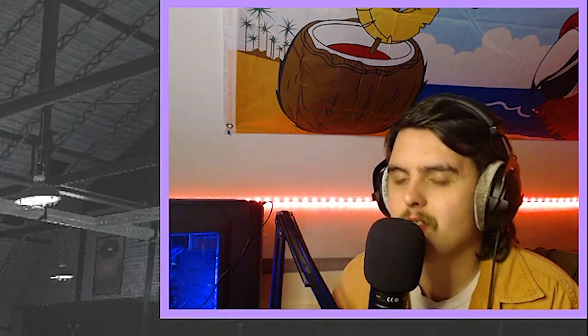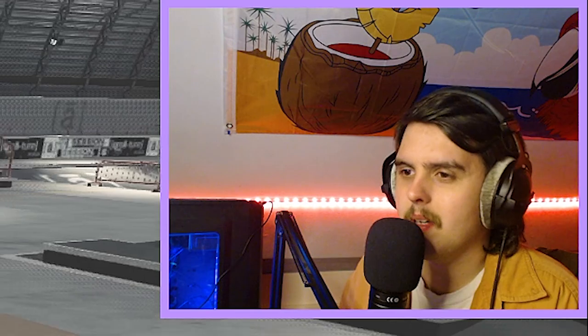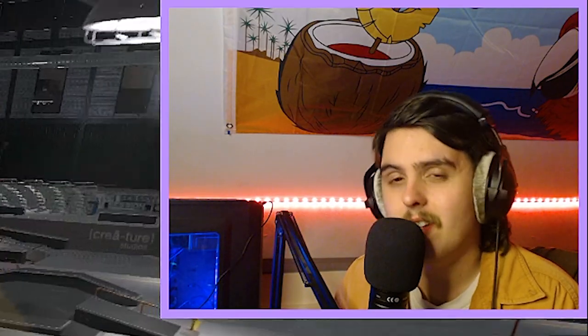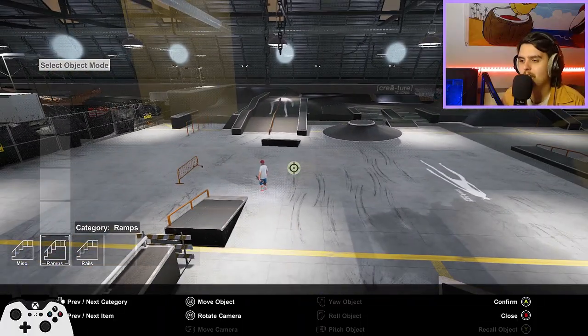I think that is going to do it for today's video. We have made some pretty cool things to skate, and then we made some abominations as well — but this is a lot of fun. I definitely say head to Creature Hanger, just start messing around and building some stuff, because it's a lot of fun. It's kind of like you're in create-a-park mode in Session, which is really cool.